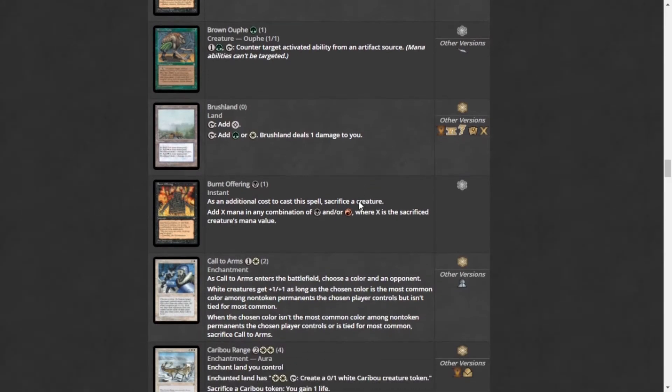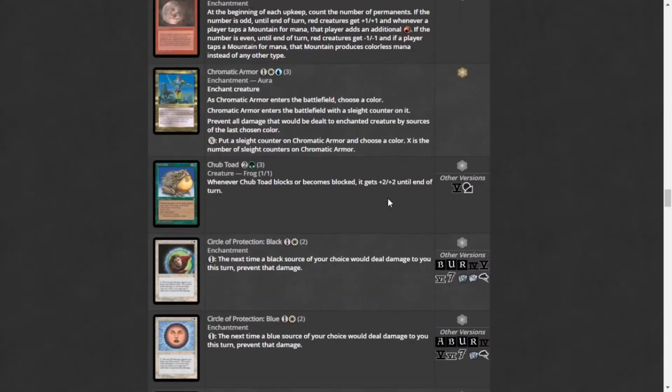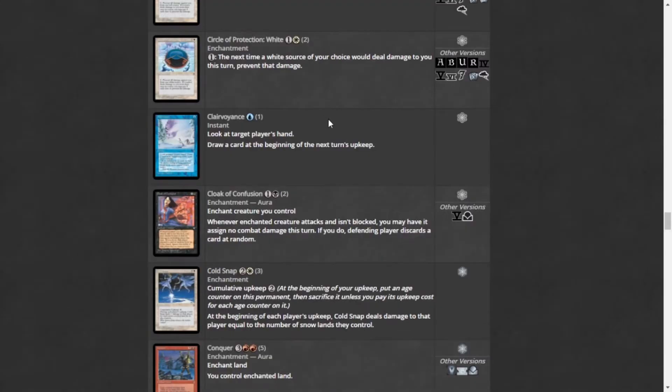Here's the green-white pain land, Brushland. Burnt Offering is also very powerful — it's one mana, and you can sacrifice a creature to add X mana in any combination of red or black, where X is equal to the sacrificed creature's mana value. In a sacrifice-based deck this is really good. We also got Chubb Toad, just a beautiful little guy. Clairvoyance is a very good cantrip — for one blue you look at a target player's hand and draw a card at the beginning of the next upkeep.